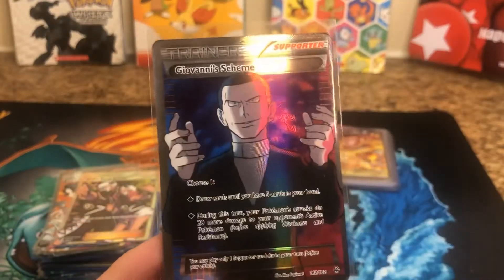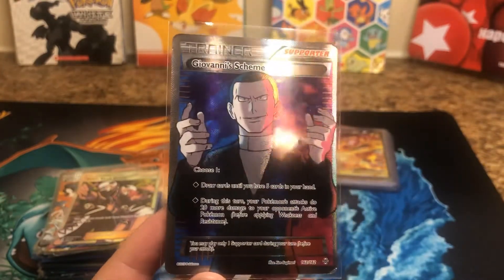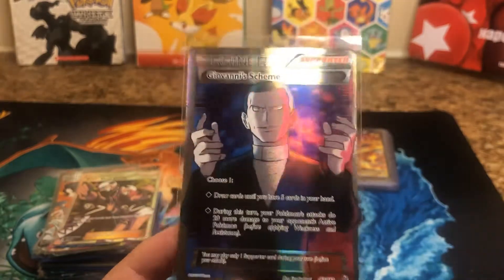Giovanni's Scheme. The new card everyone's trying to get is Boss's Orders. So Giovanni's getting pretty high up there. Pretty cool.